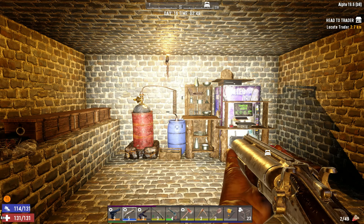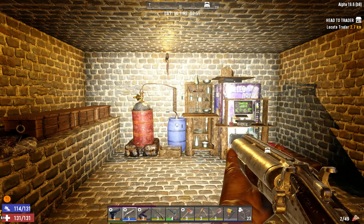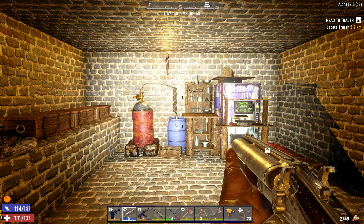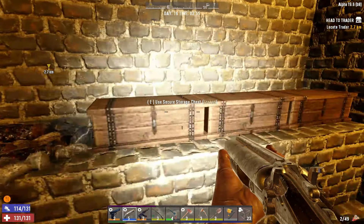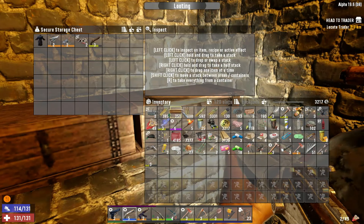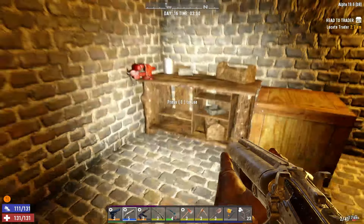Welcome back everyone for another episode of Seven Days to Die with Gamers R Us. We are on day 16 and on the agenda today is to craft a generator bank. We also have a battery bank, and this is preparation for the turrets — the SMG turret and the shotgun turret. Let's see if we have what we need to get started.